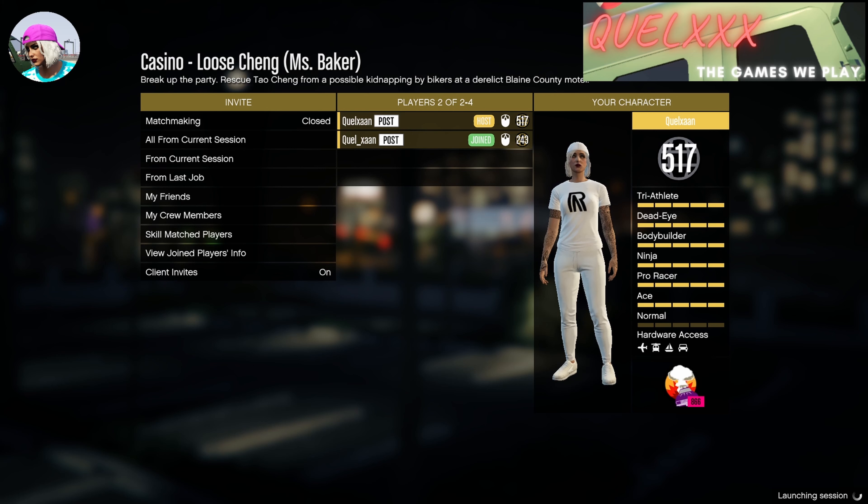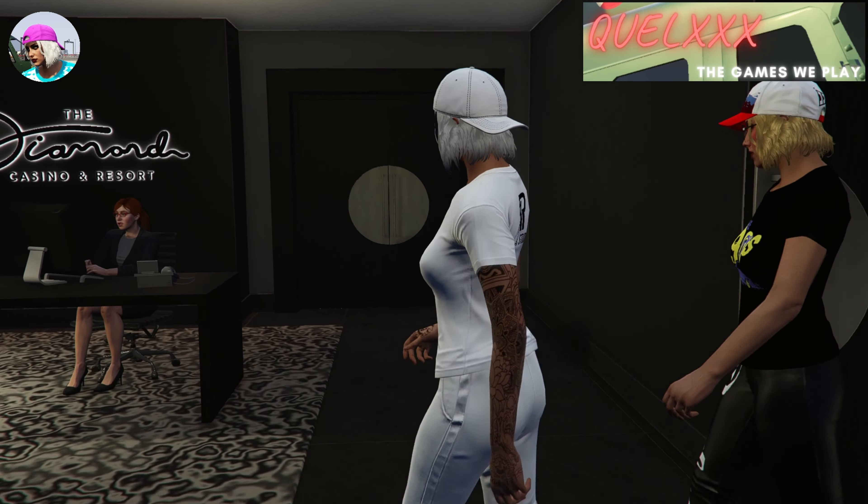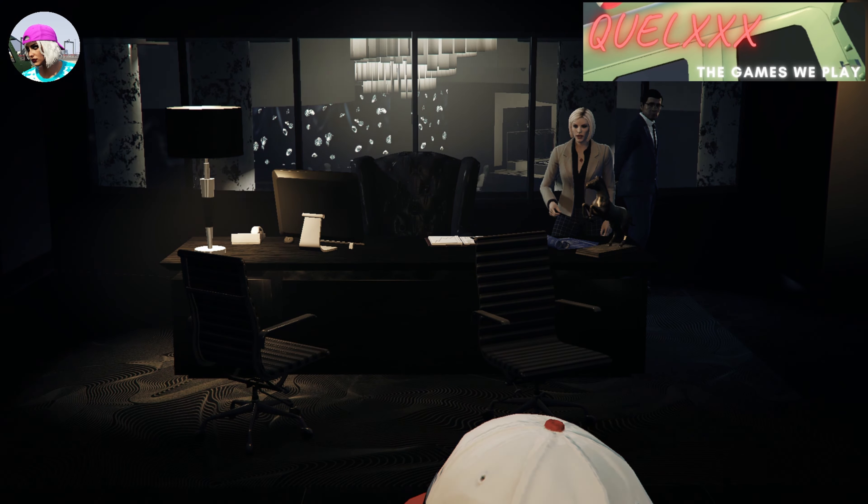Now the next casino mission in this series, which also has endless enemies, would be the very first one, and that is Tao Cheng. I remember doing a video on this quite some time back, but since it's on 3x money and RP again, I think it's worth highlighting again. Now if you have already done this mission before, you can actually skip the cutscene, which I am going to do here, and it would load you directly into the mission.